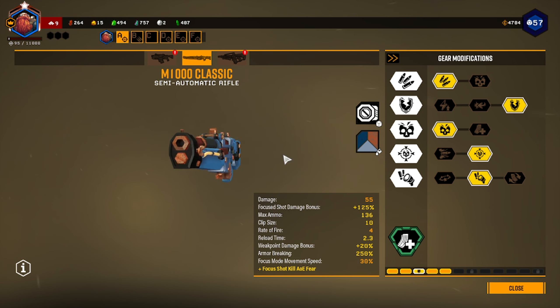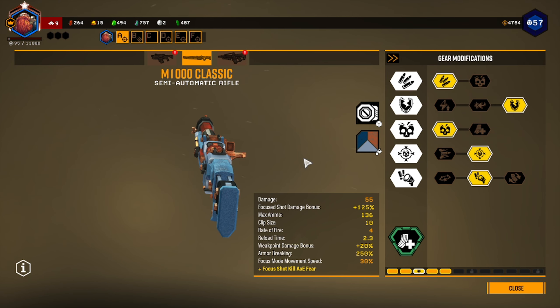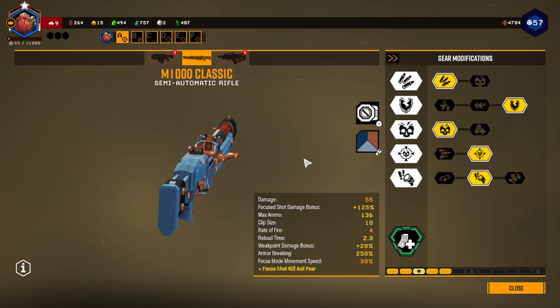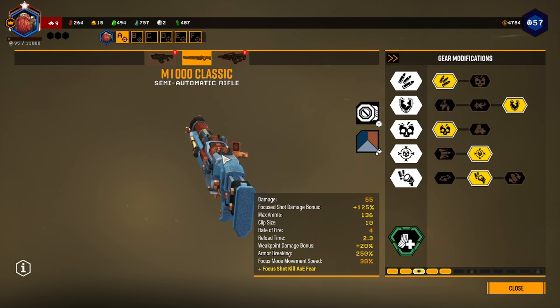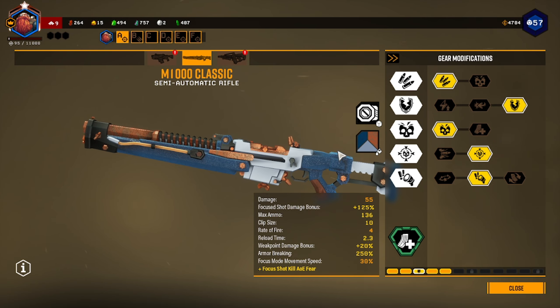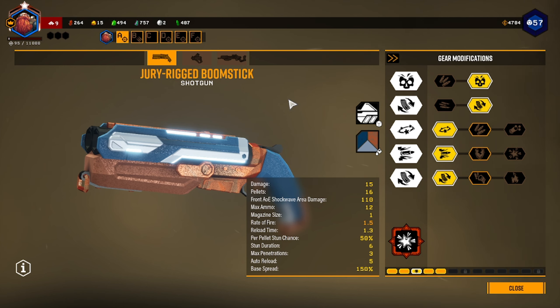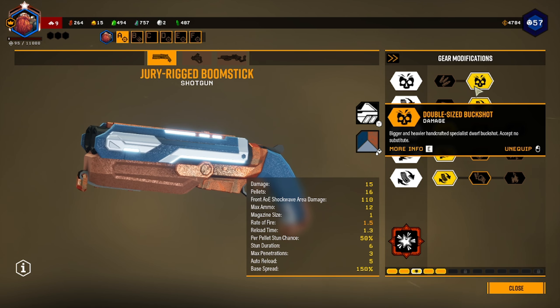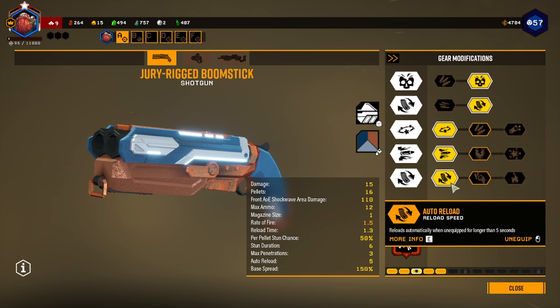I really like the M1000 mostly because bolt action rifles are absolutely awesome. You can zip around, go up to a high point, focus for a second, and the enemy's dead. It does pretty good damage for a scout, depending on the build. Now on to the Jury Rigged Boomstick — we have Double Size Buckshot, Quick Fire Ejector, Improved Stun, Super Blow Through Rounds, and Auto Reload.